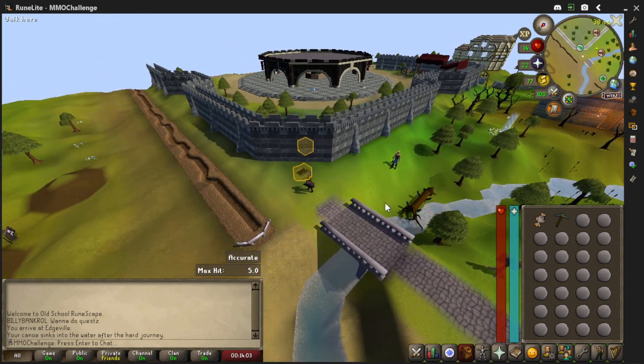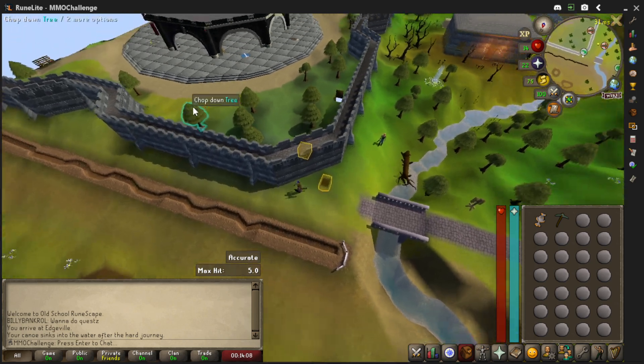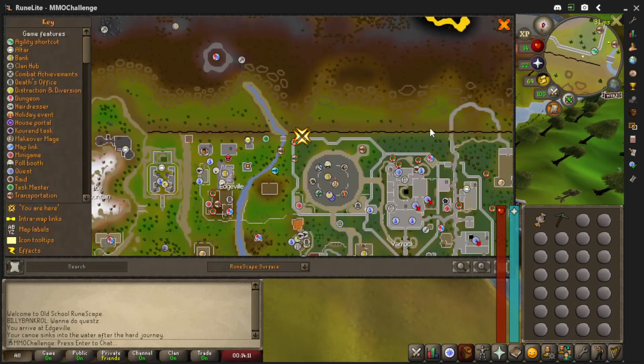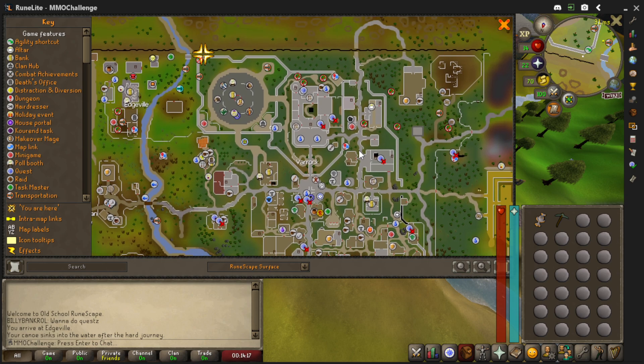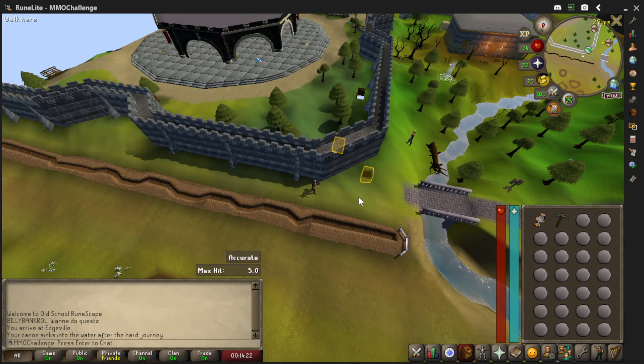Oh, there's another canoe over there - that's the canoe thing. Is there a way to get in right there? I've never been here. Let me take a look at the map. Yeah, there's no way - I'd have to go all the way over here like this, and that's not a good thing. I don't want to go that way anyway. Stay focused - we're going over this way.